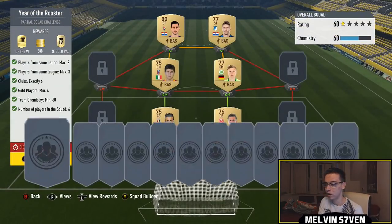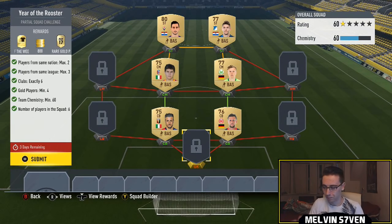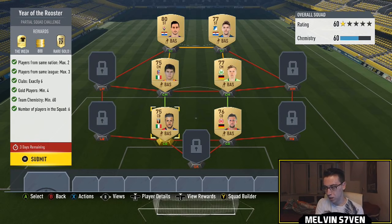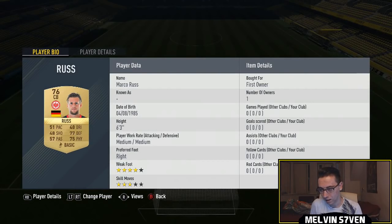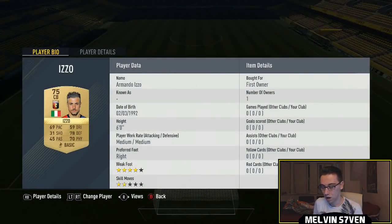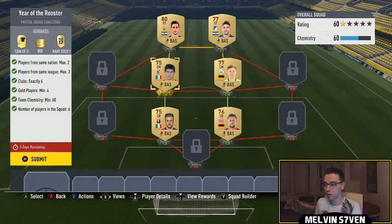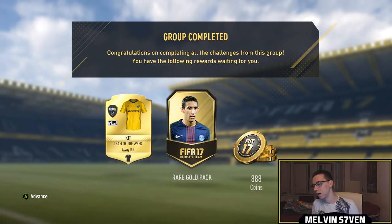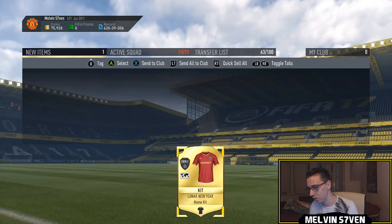Now we've got Year of the Rooster. This SBC took me a while to understand. You do need loyalty — just type 'FIFA 17 loyalty glitch' into YouTube if you don't know how to do it. You basically need that green shield for one bonus chemistry because you need 60 chemistry. I've picked Calcio A down the left with two Italian players from different clubs, and Bundesliga on the right with two players from different clubs. Up front I've picked the same nation but one player from each league — a Croatian: Kalinic and Kramaric. The two centre-mids are Gerhand, Vavinio — I said that wrong — Izzo and Russ. That's the formula. Follow that and you get a Team of the Week kit, a rare gold pack which is a 25k pack, and 888 coins — very weird, but I suppose that's for the Lunar Year.